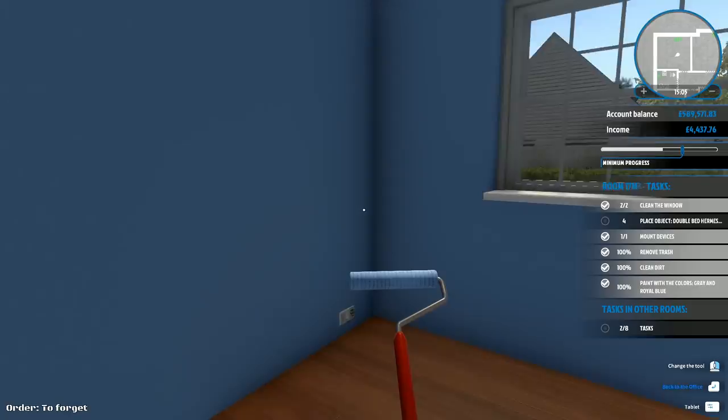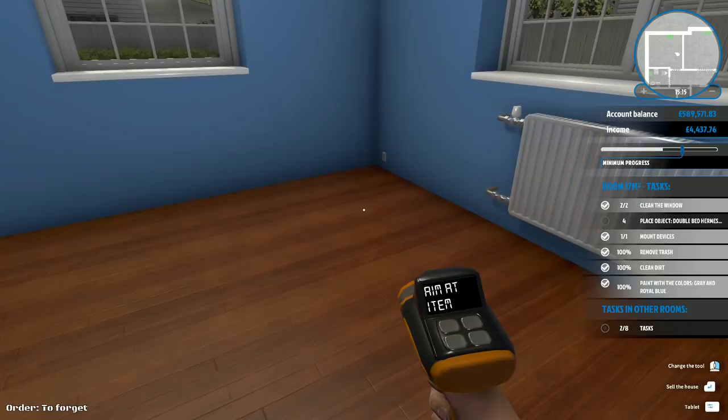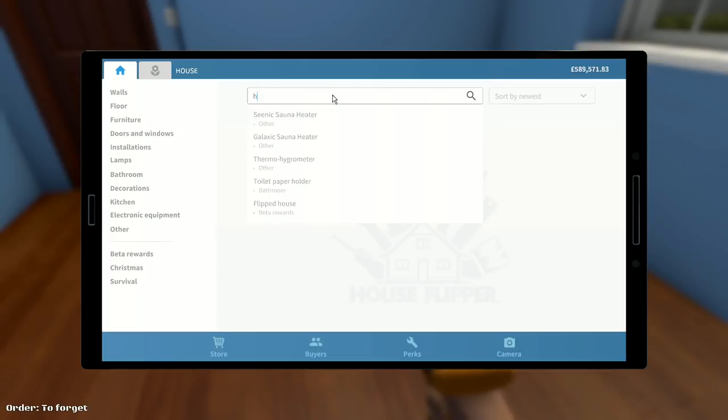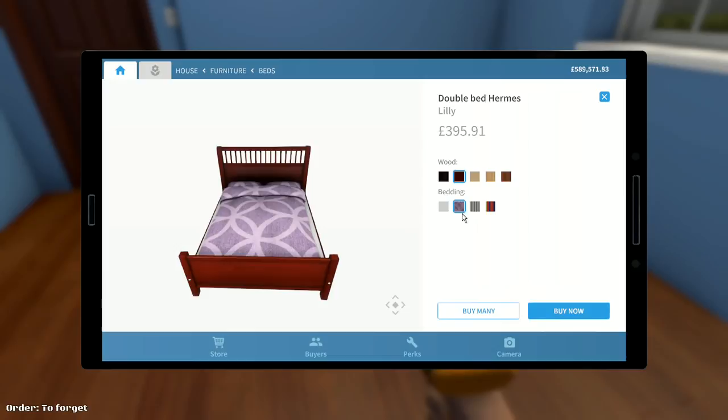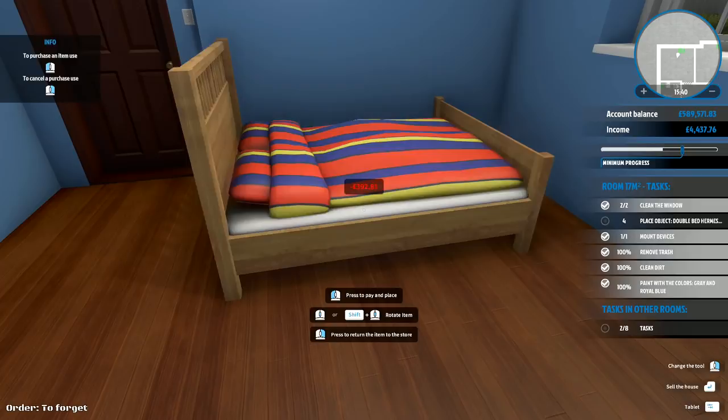I'll turn the light on so I can see what I'm doing a bit better. That one was empty and we've got four objects to place. We want a double bed Hermes for the first one — it's going to go right there. So we go to hermes double bed, and we can choose the color bedding as well. Let's go for some colorful stuff — I like oak with the colorful bedding. Spin that bad boy around — look at that, I'm liking that a lot.